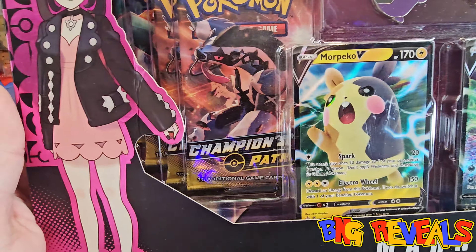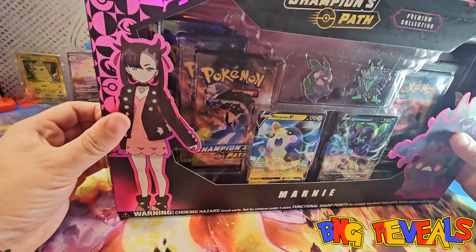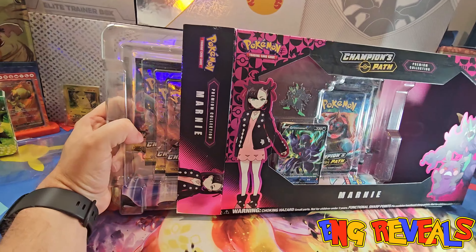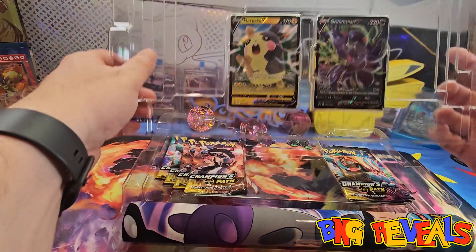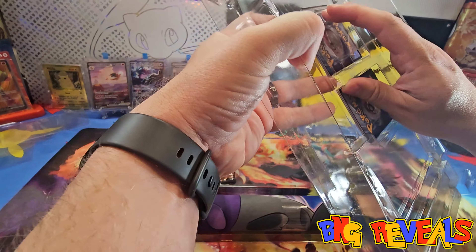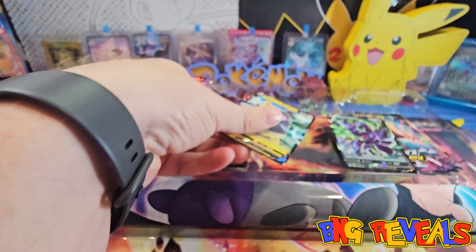Check this box out - it's a big box, and since it's Marnie, you know what that means: it comes with a play mat. This is a very old school Marnie Premium Collection box. It came out a very long time ago, back when Champion's Path came out - this is 2020, COVID time, when you could barely even get products.